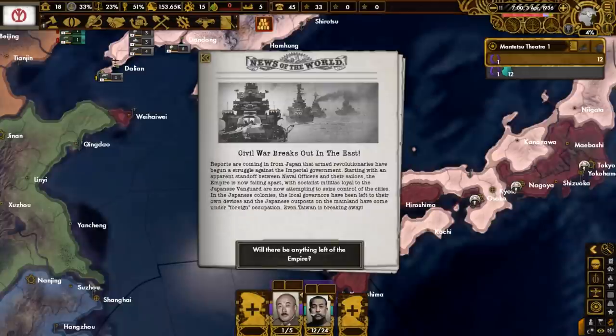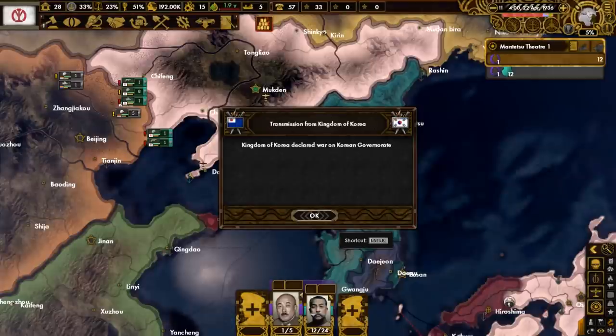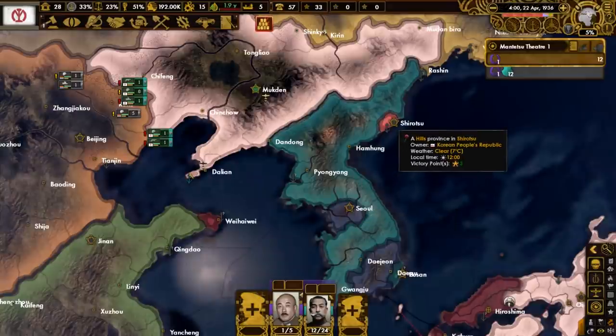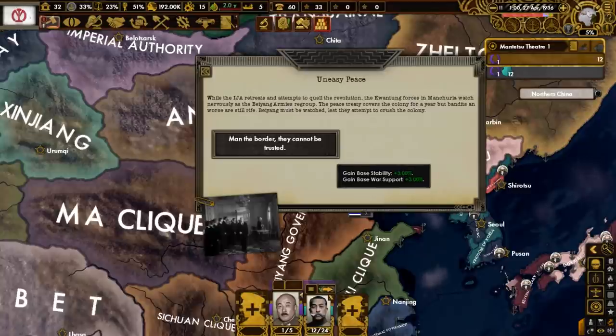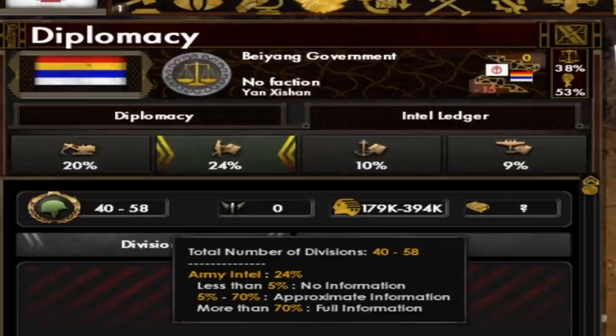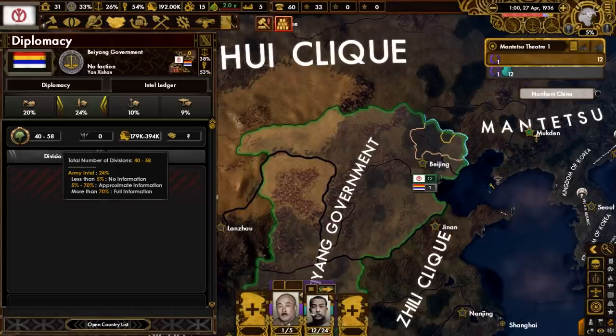There is some news about the Japanese civil war - essentially, it's the socialist revolutionaries versus the imperial government loyalists. Just across the border, the Korean People's Republic, along with the Korean Governorate, have started clashing with the Kingdom of Korea. Even with peace, the situation is tense as the Bayang armies are regrouping. The signed peace treaty covers the colony for only a year, and to make things worse, we are having issues with bandits. A possible battle with the government in Beijing will be catastrophic for us, as they have a minimum of 40 divisions while we have 12.